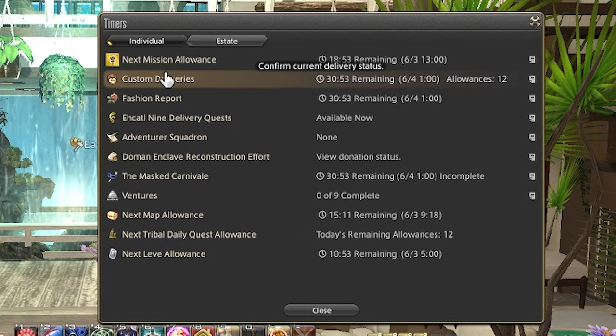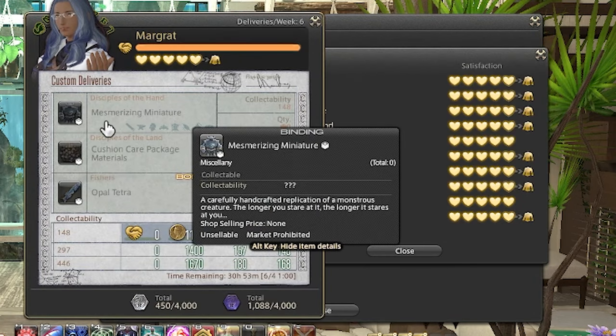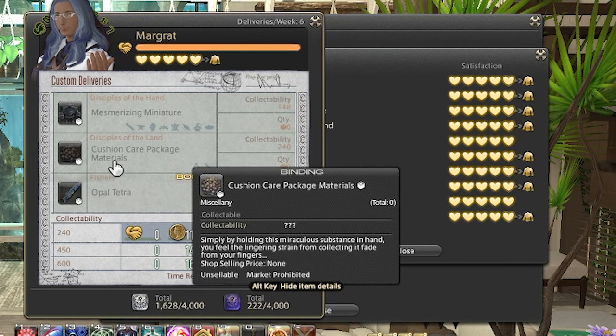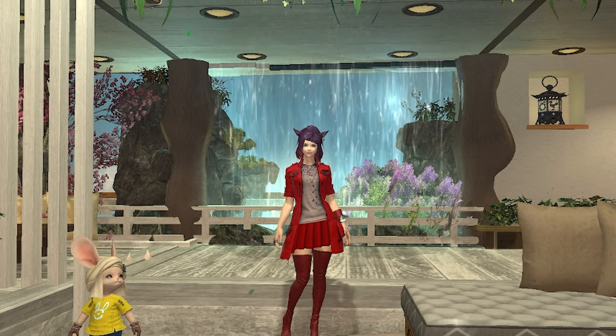Although if you still want to max them out or get close, you can always do your weekly custom deliveries on a crafter or gatherer, and this will basically max them out before Dawn Trail.